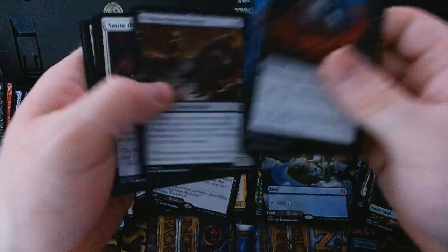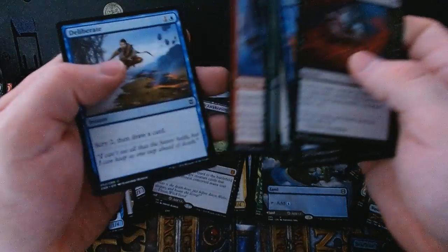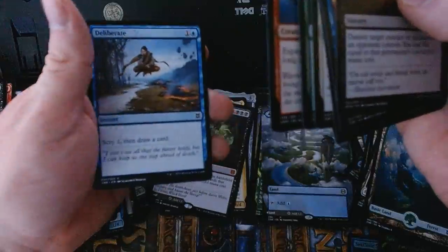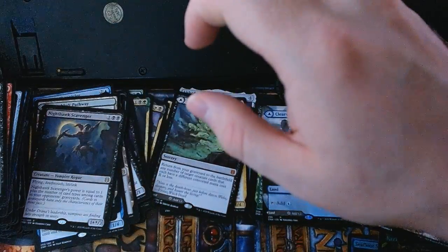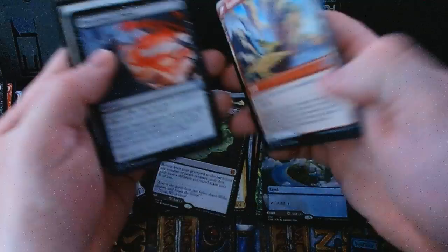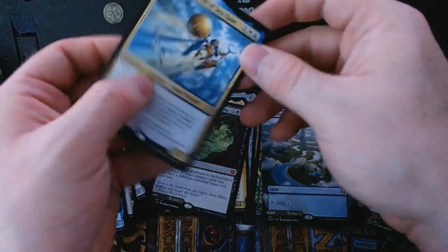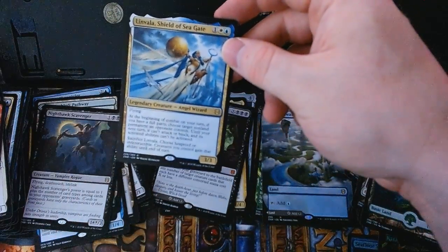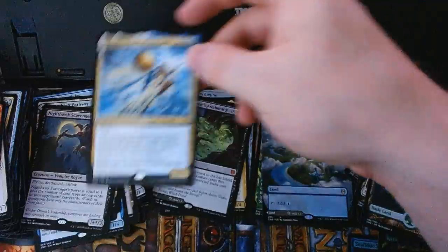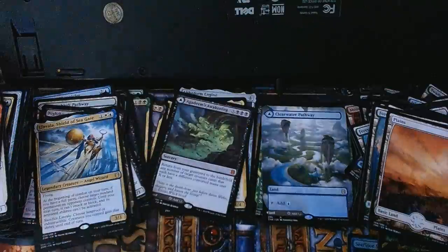A neat little looking card, and Kazoola's Fury which is a little fling with the land on the back. Our rare for the pack is Linvala, Shield of Sea Gate. Got a full-art basic Plains and a check card.